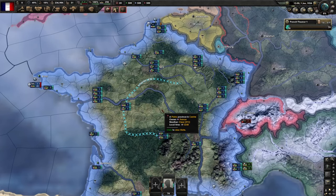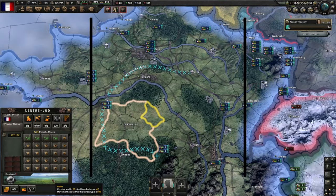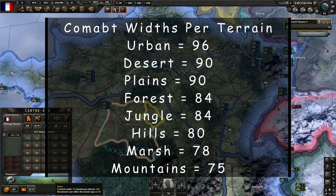Why is this important? Well, since the No Step Back update, there's no longer a one-size-fits-all option for your division design. The main reason for this is the change in combat width. Each type of terrain has a fixed stat called combat width, which limits how many divisions can enter combat in a particular province. You can see this by clicking on a province and then hovering over the terrain type in the bottom left. I'll also include a list of the combat widths per terrain on screen for you now to screenshot.